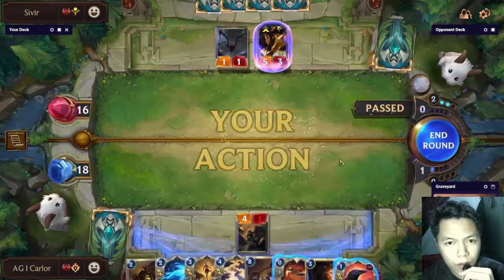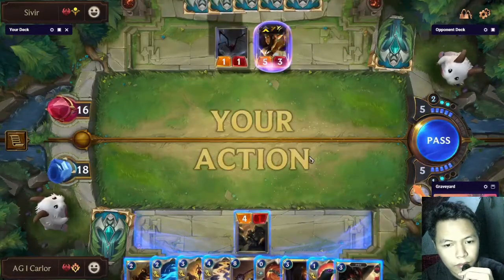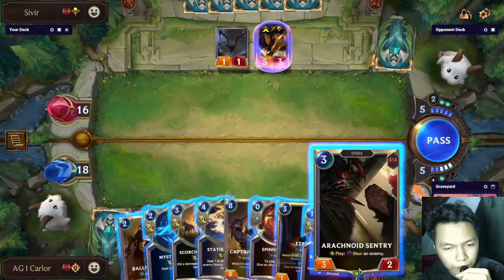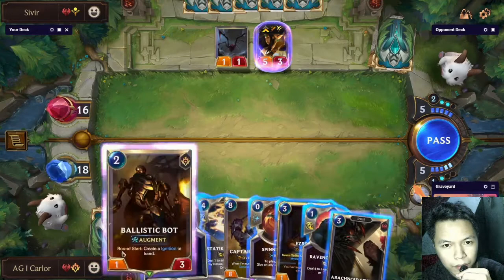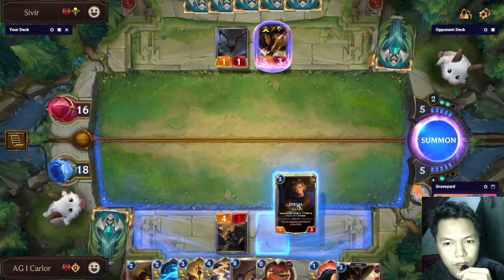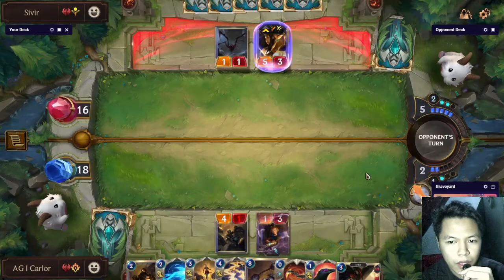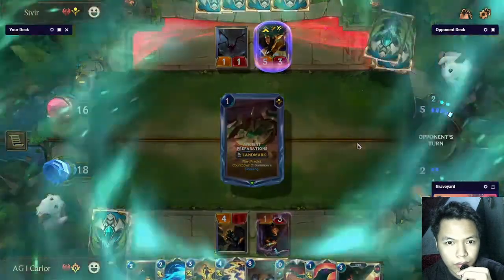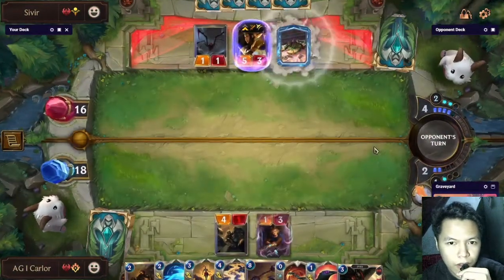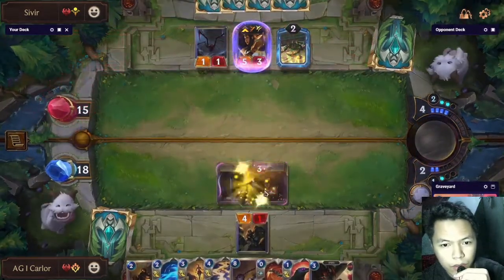In terms of cards we have the advantage over the opponent. We have the Flock Arachnid Sentry combo, which is a very good combo that can threaten to remove the Sivir. We are having a bit of a hard time because the opponent has Spell Shield, but we have enough removal, so all things considered we have a chance to win this game.